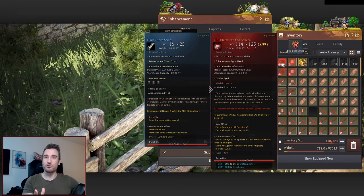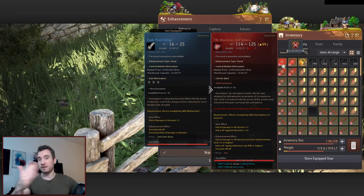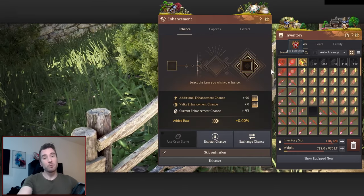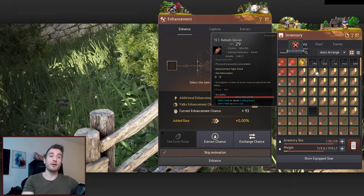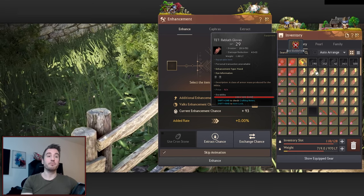I would click TET black stars — hell downgrade all that — up to say 180 to 190. At 180 to 190, I would click pin rebirth attempts again up to around 240.